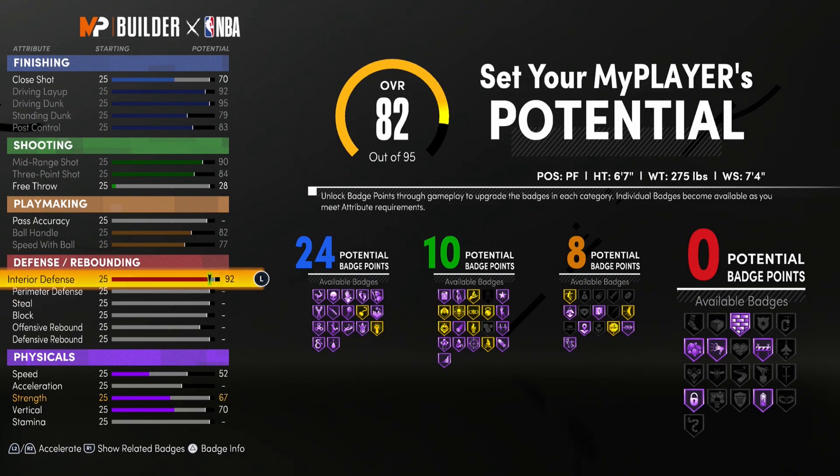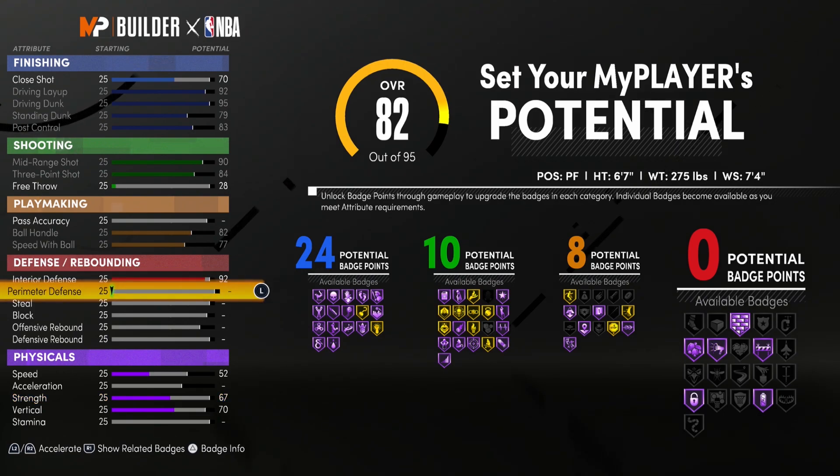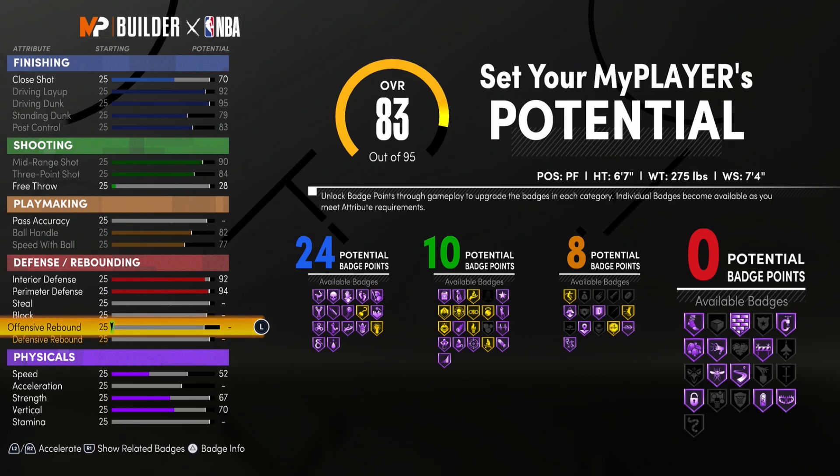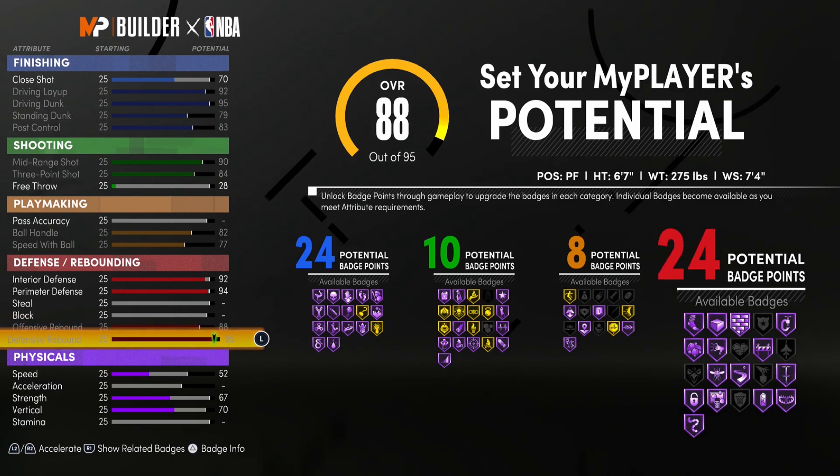At 99 overall we're going to be at a 96. Perimeter defense goes all the way up to 94. We don't touch steal and we do not touch block, but for rebounding we put everything up.